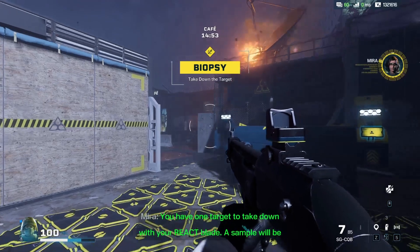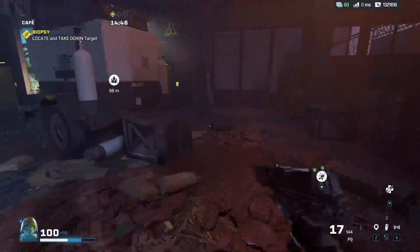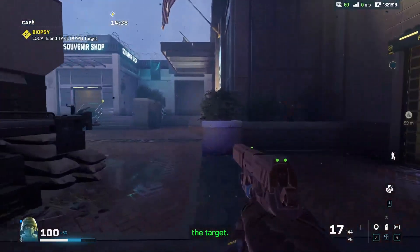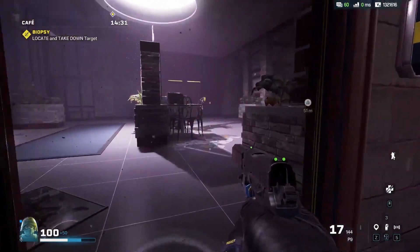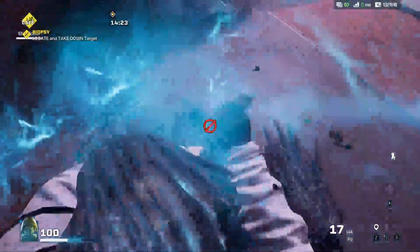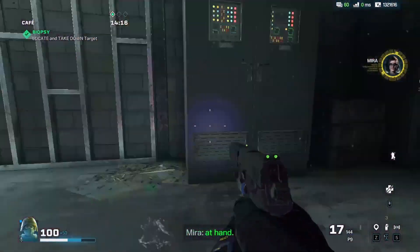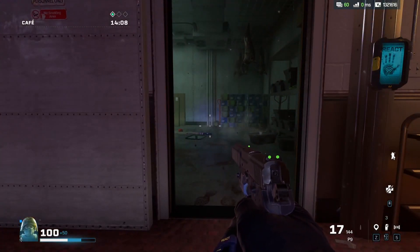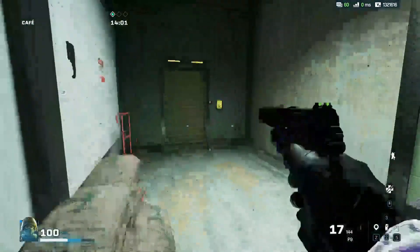You have one target to take down with your reactor blade — a sample will be collected at the same time. All my settings are good. I'm going to miss the buttons a bunch. I already know where he's at because I've done this. Should be in here unless he moves. That's the actual lead enemy — I think that's how you get the XP, getting this one. Each zone gets harder as you go. I'm pretty sure there's always three zones, and they get harder as you progress.